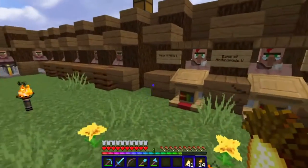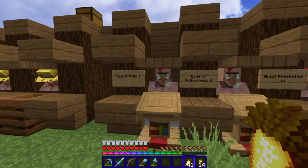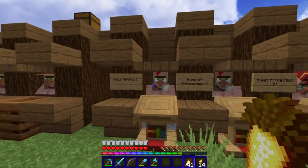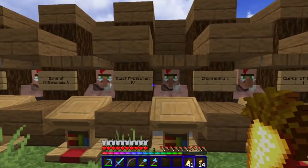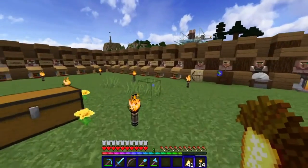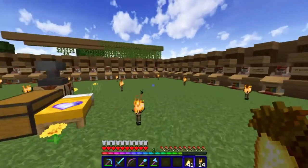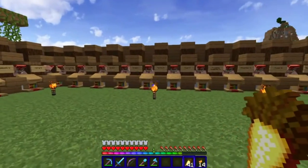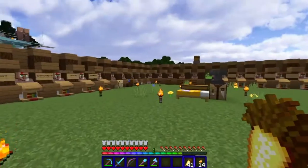Basically what I do is I get every single enchanted book there is at the highest level. I did it in alphabetical order so I can find them quickly — Aqua Affinity, Bane of Arthropods 5, Blast Protection 4, all the way to Unbreaking 3. All these villagers are librarians with the highest books possible: Multi-Shot, Piercing 4, Power 5.